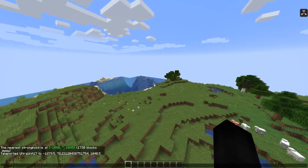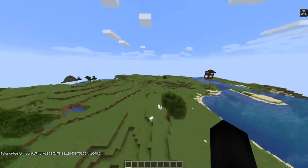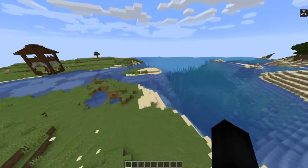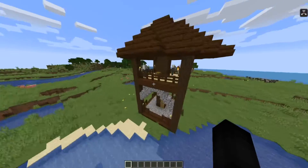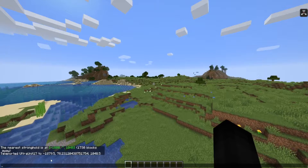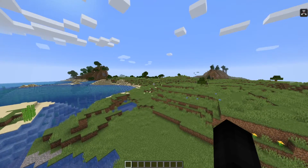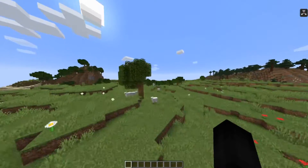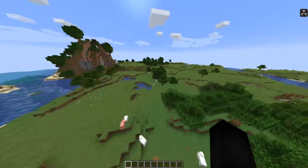The pillager outpost should be right here — oh, there's one right over here, that was a little bit off with its directional course. Actually, this looks like an archer tower. Maybe the generation gets messed up with this mod, because I should have plopped right next to one. Interesting.